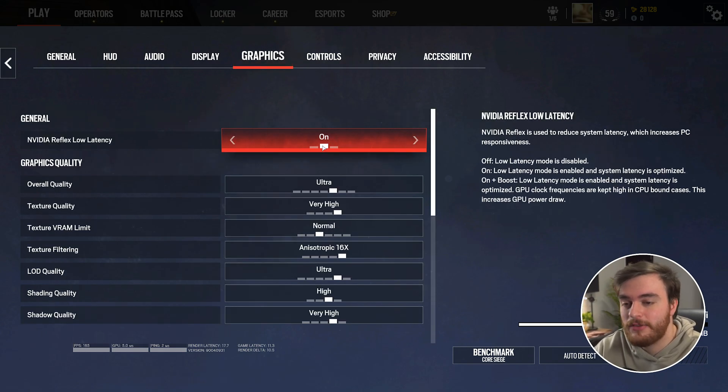On the graphics tab, we can get some serious performance out of our system. First of all, if you're on an NVIDIA system, I'd definitely recommend turning on NVIDIA Reflex low latency. If you've got a really slow CPU, set it to on plus boost.